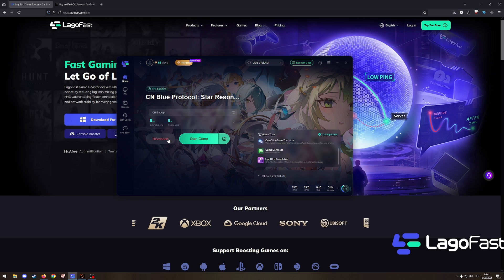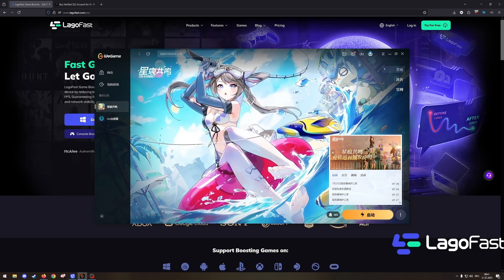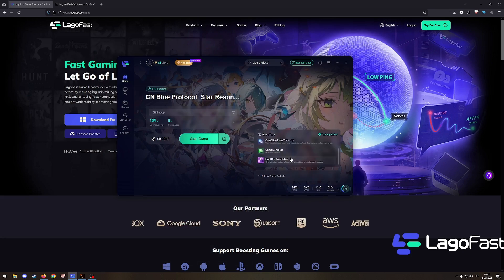Once it's ready, you can press 'Start Game.' If you do not have the game, you can click on 'Game Download' right there. You'll be able to download the Wii Game Launcher, which is the launcher you play the game through.